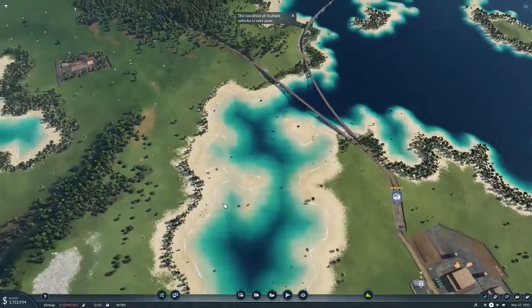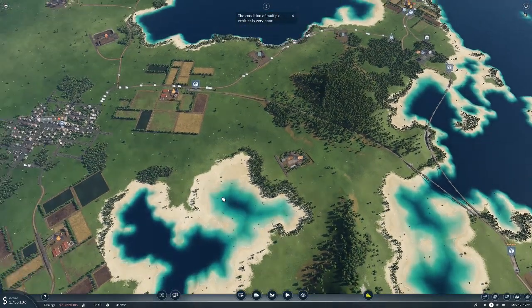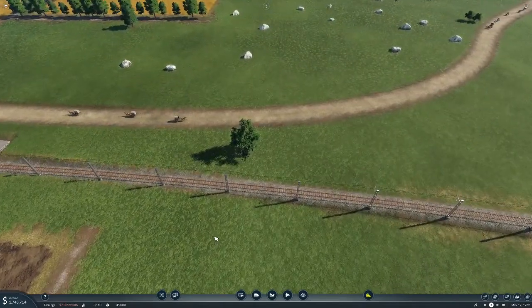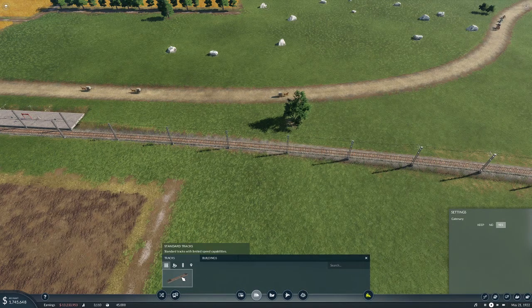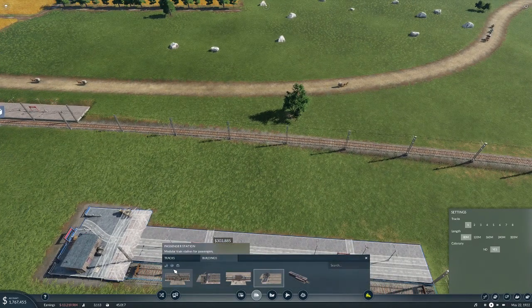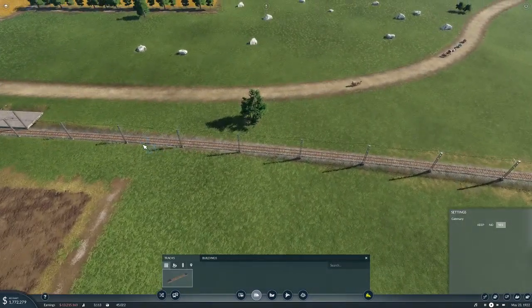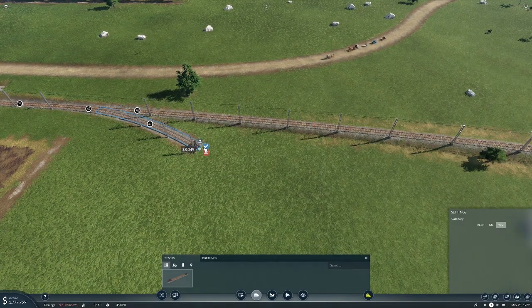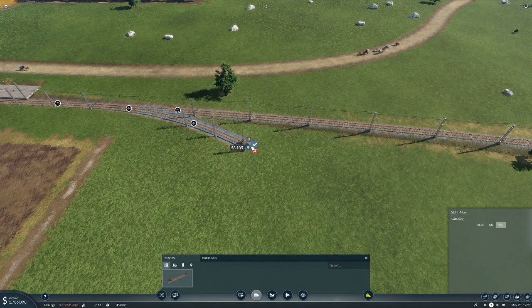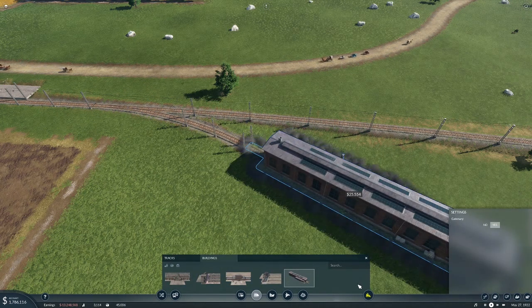Make it orange as well and put the terminal on this end. We put electrical tracks down on accident — I didn't mean to do that. It was an option up there I didn't realize. We need to drag the track out first. We'll just leave the electrical on now since we already have it — there's no point turning it off. I don't see any harm in having it on. Kablammo.